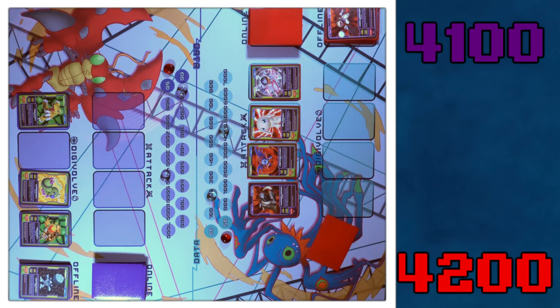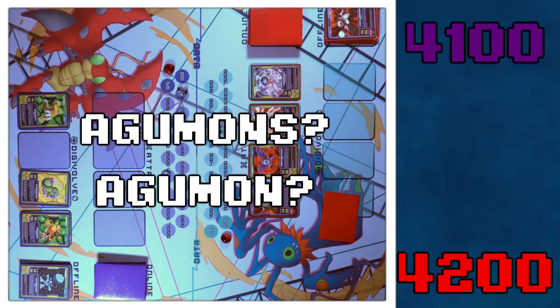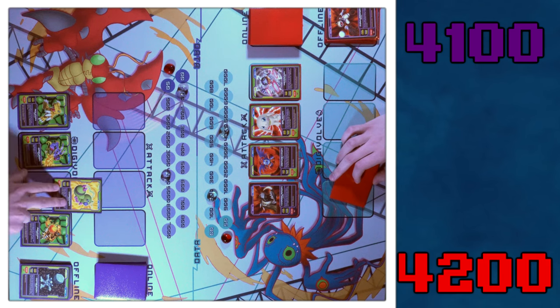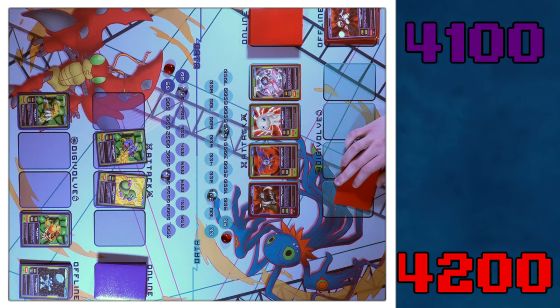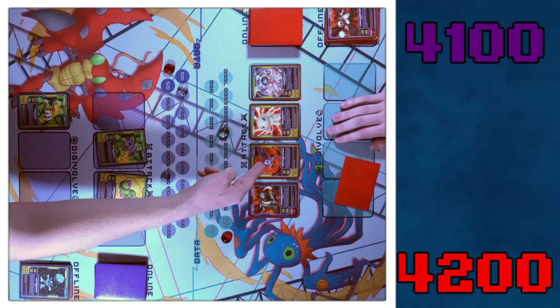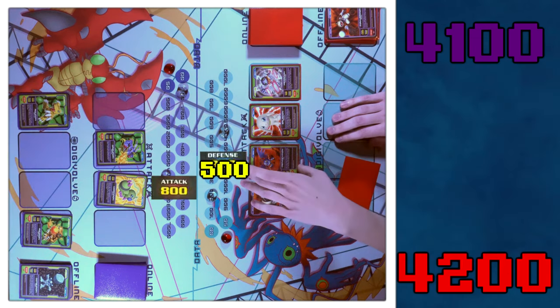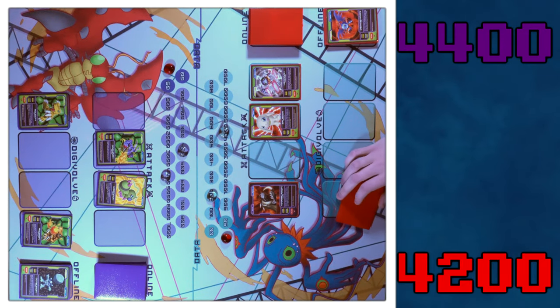Discard Makuromon, draw one. Draw two — I'm hoping for some destiny draw stuff here because your board's looking scary. I can do some sniping with my Agumon. Bring online Gabumon. Skip Digivolve phase. Move Wormon up and Scabamon up. Two snipes — I'll snipe him and snipe him too, bringing them down. Then hit with Wormon — 800 to 500, that's 300 points. Go to my discard phase — get rid of Ankylamon and draw one.